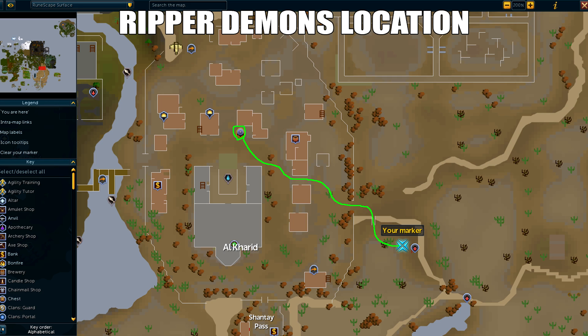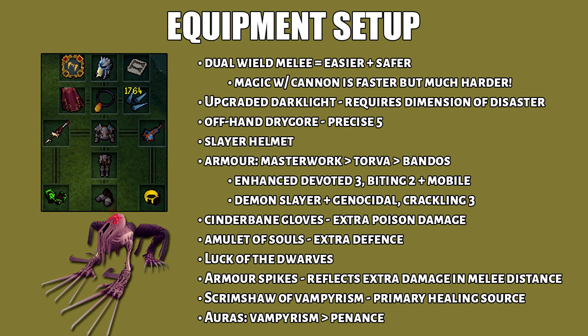The monster that drops Raptor Key Part 2 are the Ripper Demons. They're located in the Abandoned Mine just outside the Abbey Citadel. Use the Alcarid lodestone then run southeast. I'm using dual wield melee because it's safer and easier to learn. The weapon you want to bring is an upgraded Dark Light — while it does require Dimension of Disaster, it does insane damage to Ripper Demons. Then bring an offhand drygore weapon with Precise 5 perk. Key perks are Hands Devoted 3, as well as Demon Slayer plus Genocidal. The Amulet of Souls provides extra defense, and Scrimshaw of Vampirism is your primary healing source. The only aura I'd suggest is Vampirism.